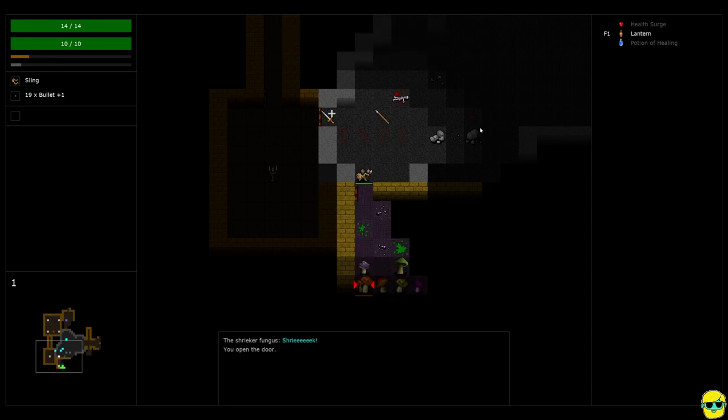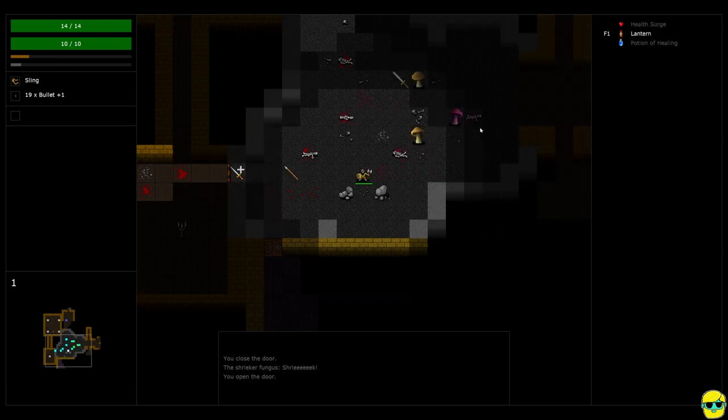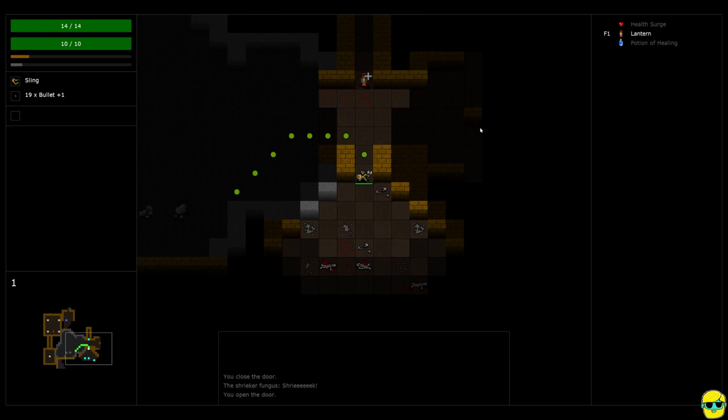Now the shrieker fungus — you heard it go shriek. It's a mushroom that just makes noise and alerts enemies to your presence. So what you can do is hold alt and push down to close the door. If you hold alt and push the direction key, you can just open and close doors. That way, if there's anything over there that wants to get me, I'm just going to leave it. I push E to auto explore and continue around.